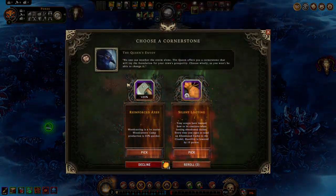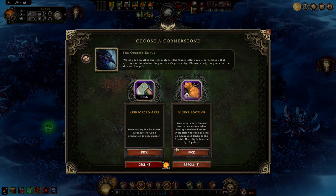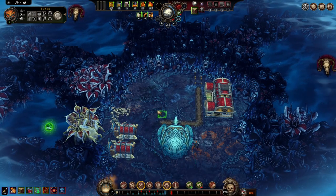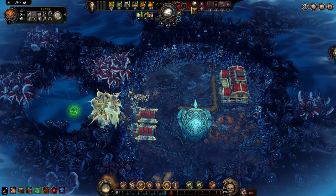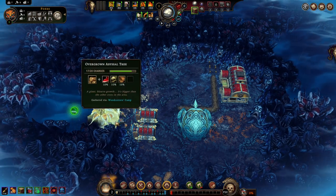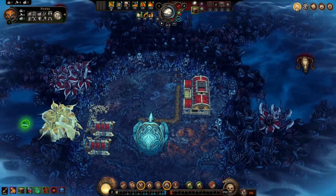Let's see where our cornerstone is — reinforced axes is not what I want. Hostility going down is what I want. It's gonna take a long while for these trees to get chopped down, so we're in it for the long haul.